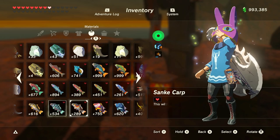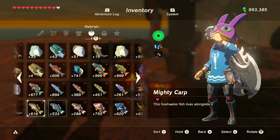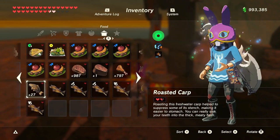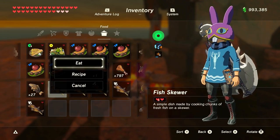There are three different types of carp in Breath of the Wild: Mighty, Armored, and Sanke Carp. Eating each one raw will give Link 1 heart, each one burnt will give Link 1.5 hearts, and each one cooked will give Link 2 hearts.